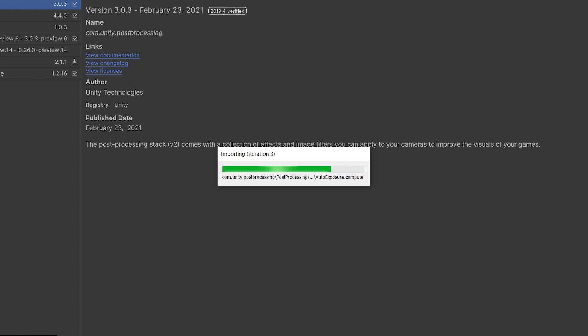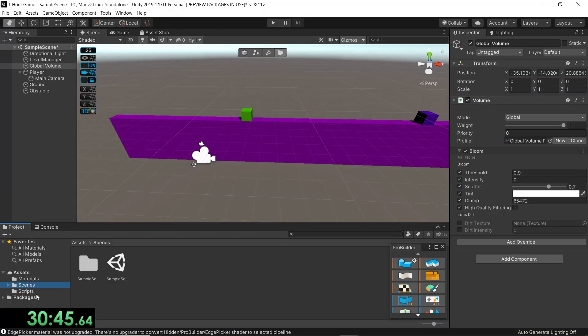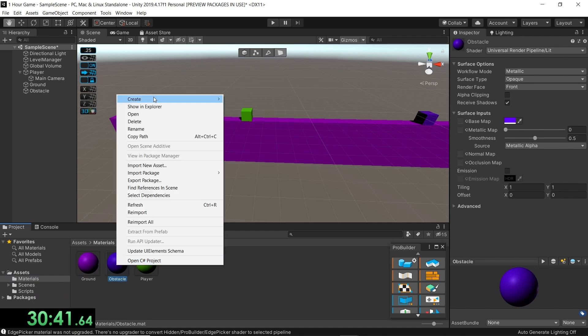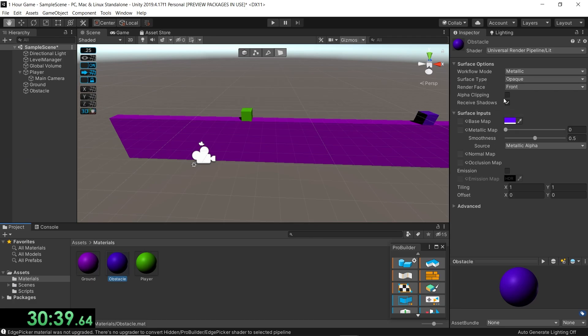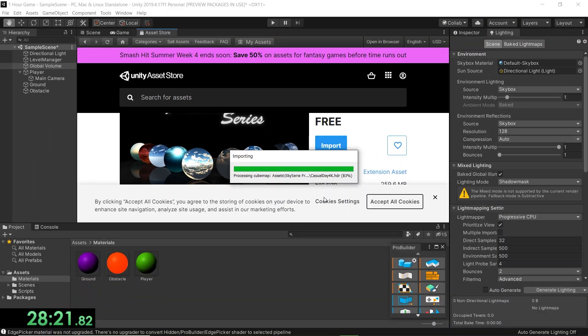Next on the agenda is post-processing, which basically beautifies the game. I made the mistake of not importing the assets I needed beforehand, so I had to do some importing which wasted a lot of time. After everything finished importing, I wanted to mess around with the post-processing settings, but I realized time was running low, so I decided to spend my remaining time doing something more important — like adding a skybox. Seriously, this was a horrible idea; I didn't even end up using it.